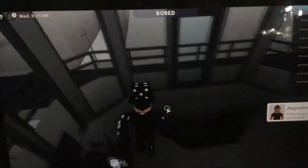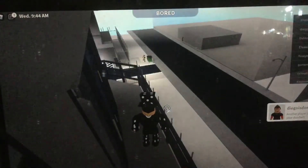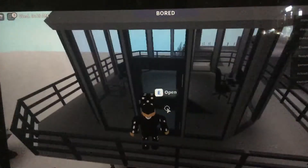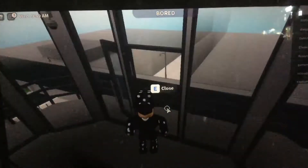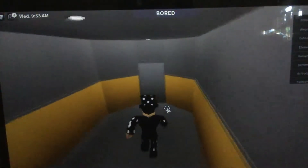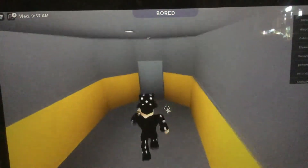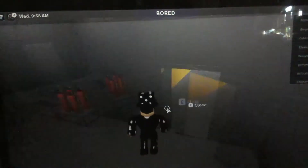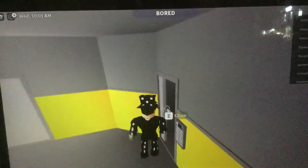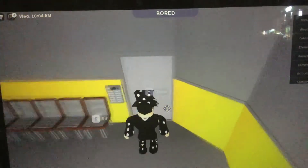Now, the watchtower is pretty basic. We're not going to see the other one. Someone's trying to trespass — get off my property. I closed the door on myself. This side leads to the other watchtower, so it's not important.